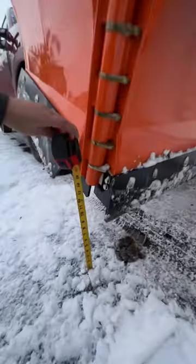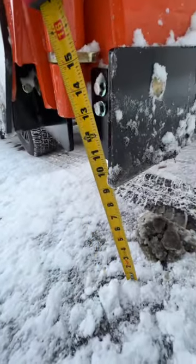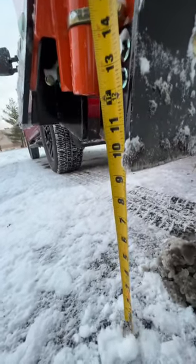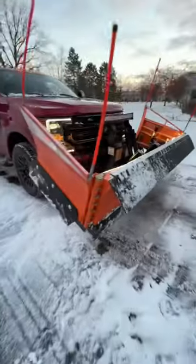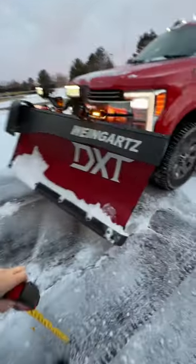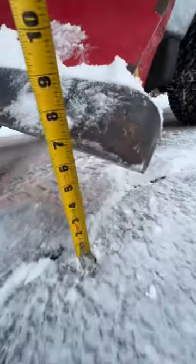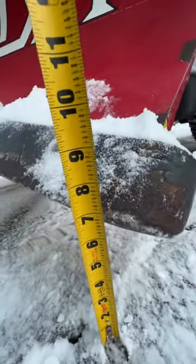Really quick — one thing people were asking about was the height of the snow plow in transport mode. The Snow Power gets about nine and a half inches of clearance. Over here on the Boss, we have six and three quarters — so almost about seven inches.